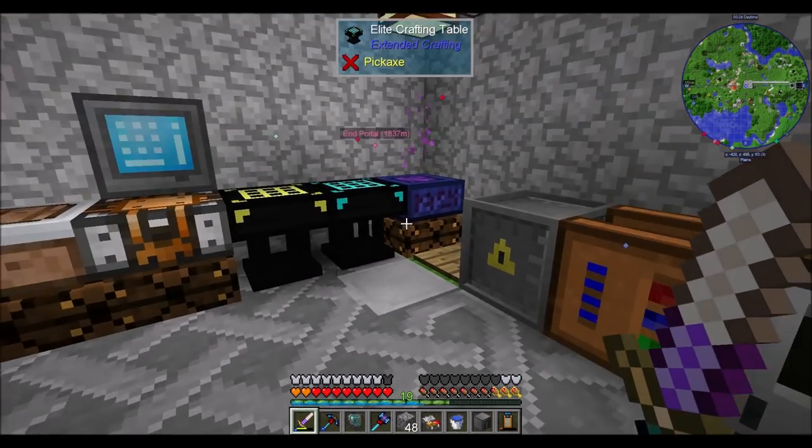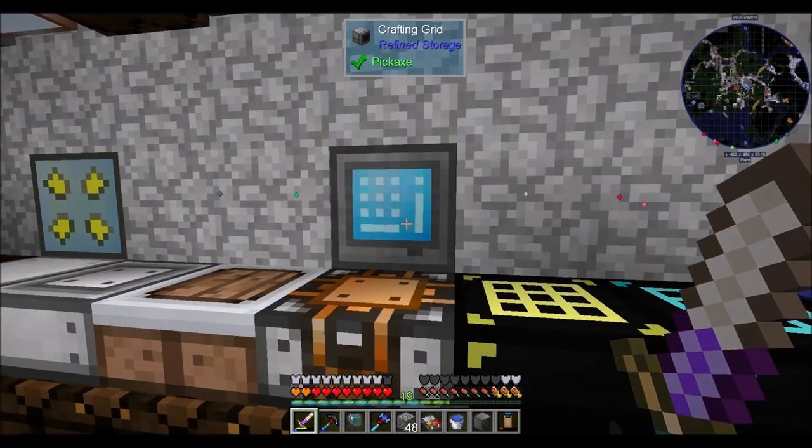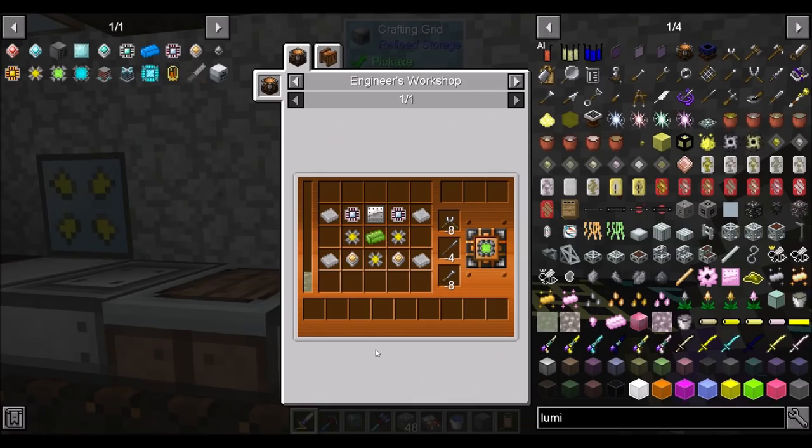I noticed I was getting a little bit low on storage — we're right around 28,000 items out of 32,000 items, pretty much coming up on 90% full in our refined storage system. I had a long list of items to craft. Long story short, I wound up making four 16K storage parts.